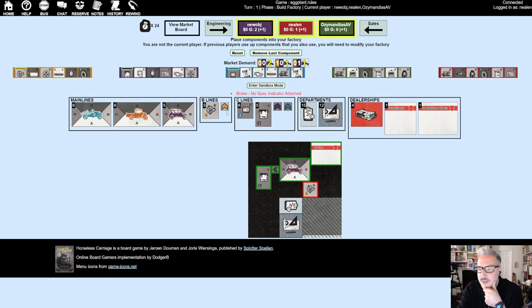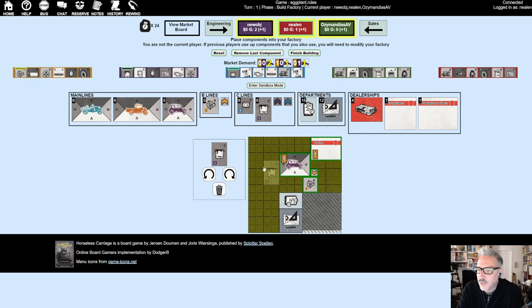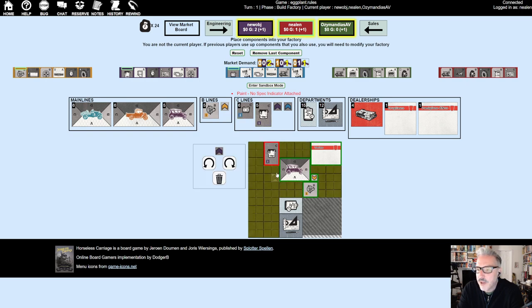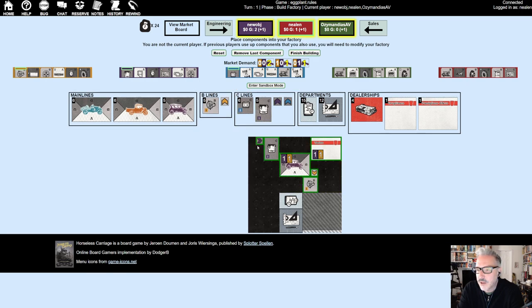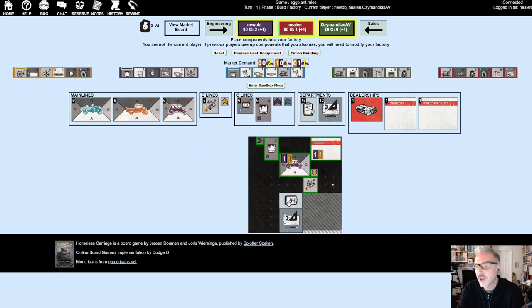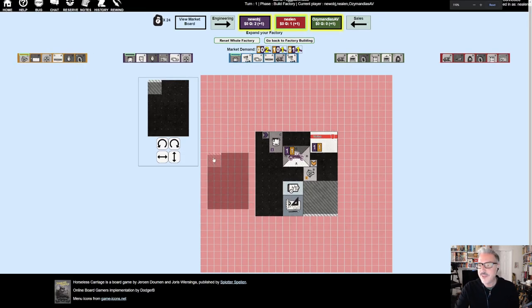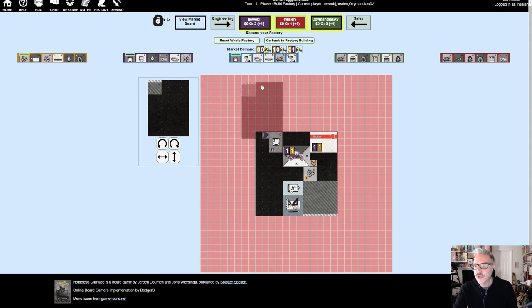I want to keep A-line and D-line a little bit open. I'm placing this here because I want one in design and one in safety so I can still make that sale. I'm going to lock this in and then hate myself later. After finishing, you still have to place your expansion tile — that's how you expand the factory. You can have more than one main line, but there's an important rule: if more than one main line is attached to the same dealership, the dealership takes the lower spec.